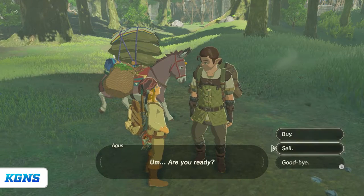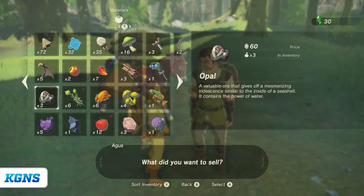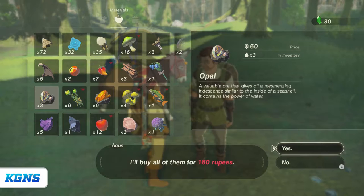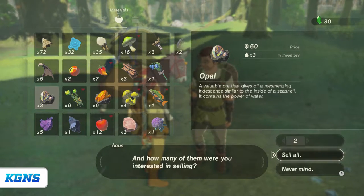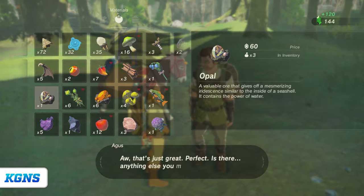I have enough of my own. I can sell things — what can I sell? I'm going to sell two of them and keep one in my inventory just to see. 180 rupees — I'll buy all of them. I accidentally did two and then yeah, 120 rupees. Oh, that's nice. Before I wasn't really having anything.